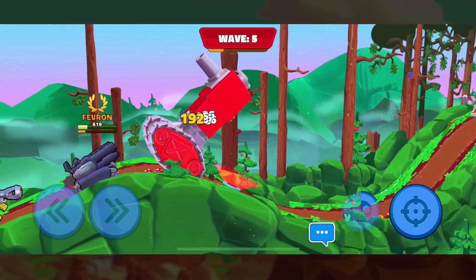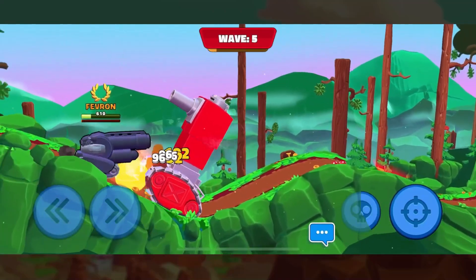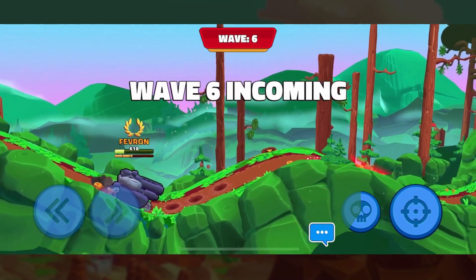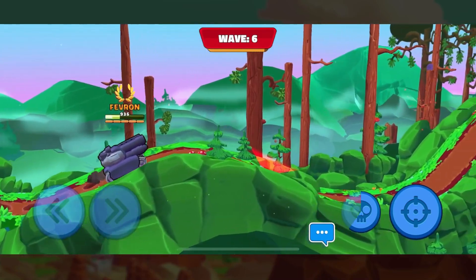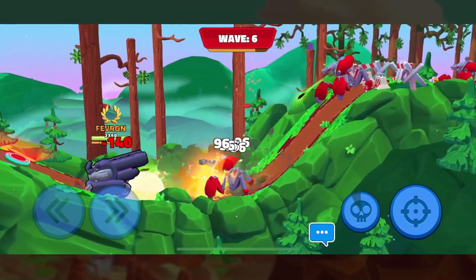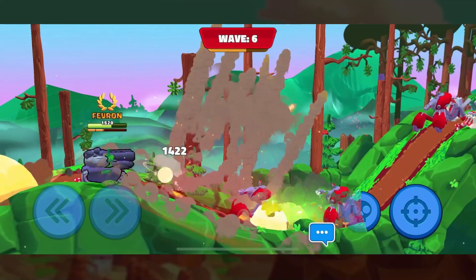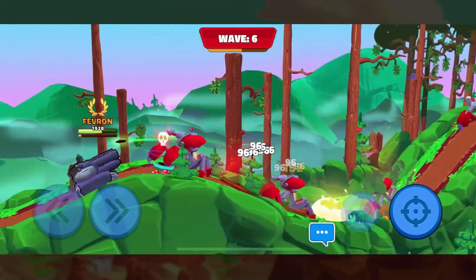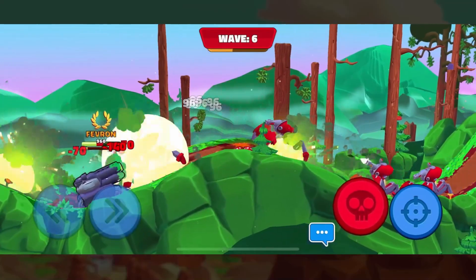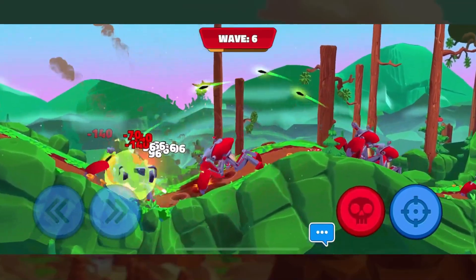With Buck, if you do build more towards survivability you can be a good frontliner for your team as well. So if you have teammates like the Titan, we can push forward to take most of the hits from the enemy team and make them focus on us, so that our friendlies behind can deal damage. This makes it safe for them, and should we die we're still not leaving them exposed as we have our mines down on the ground as well.